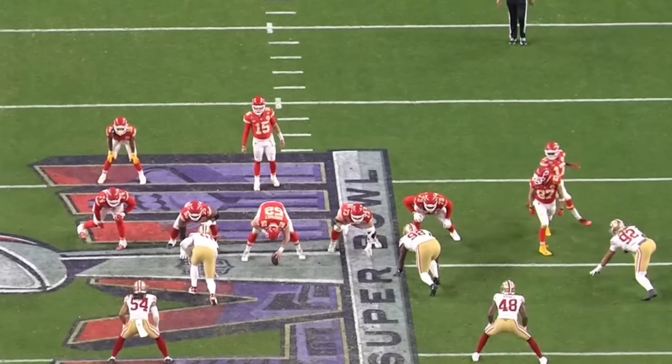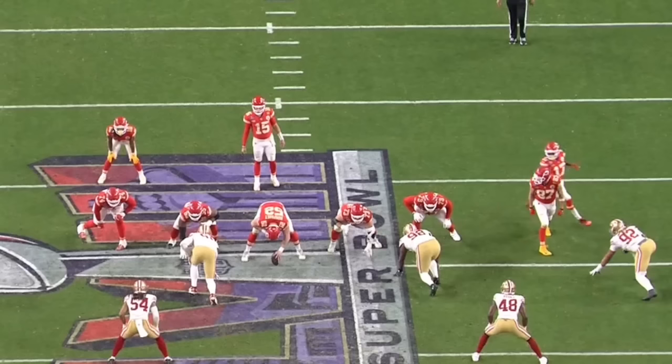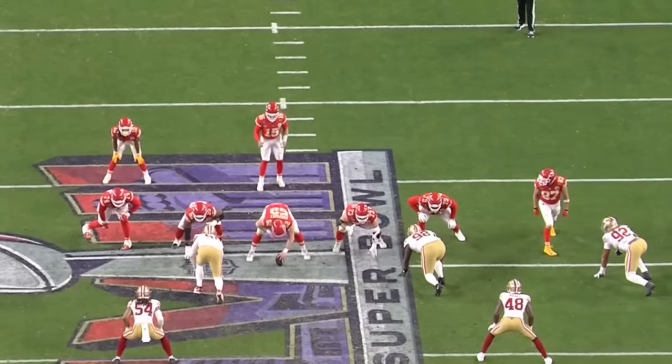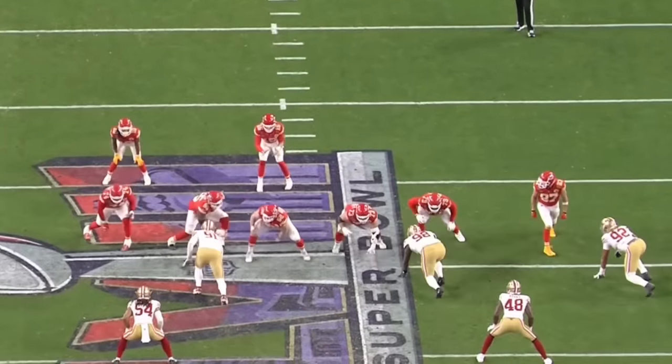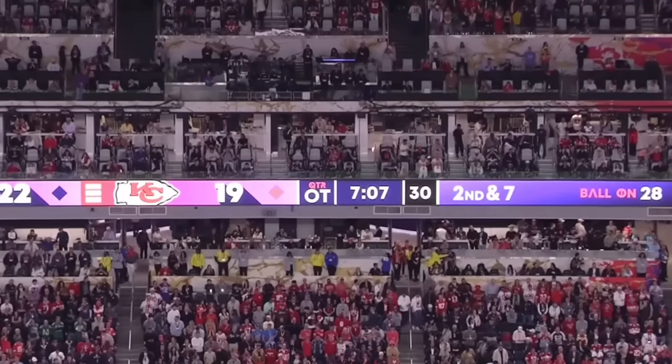Next play is another look at it — we call this 'power swap.' Boom-boom to the backside, block back, hinge B to C, and kick out the end man on the line of scrimmage. Normally you'd have the tight end out here and the guard wrapping for the backer. They choose to do it differently, and it works out well. Again, they motion out of bunch into a power concept, Pacheco gets downhill — a good start to the drive.